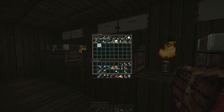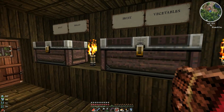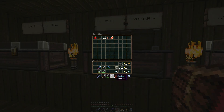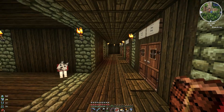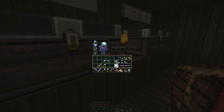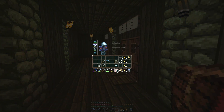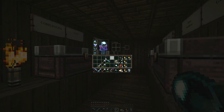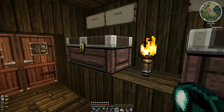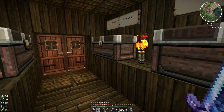I do want to take an ender pearl — if we spawn in a really bad place in the nether I want to be able to zap out of there using an ender pearl. I don't even know if that's possible, but say for example I spawn over lava — that would be very very bad times. If we spawn in a bad place, I'm going to use that ender pearl to get out of trouble. I've never used an ender pearl before but I'm assuming you just right click.